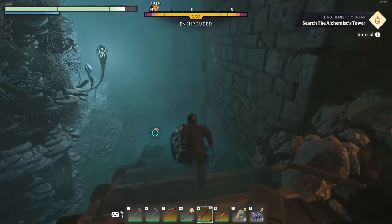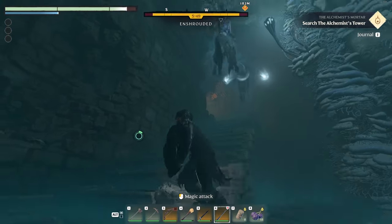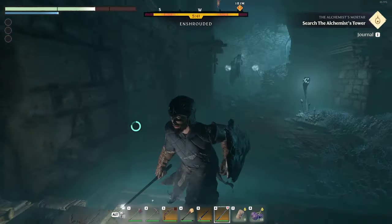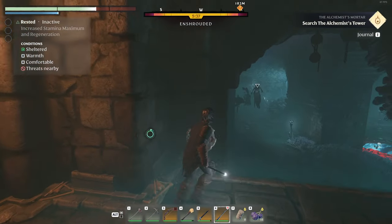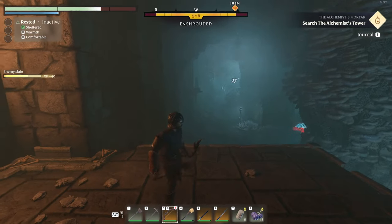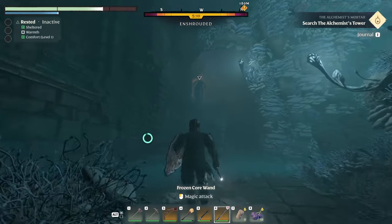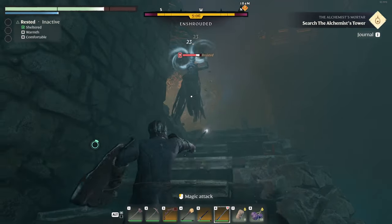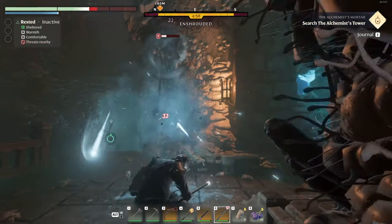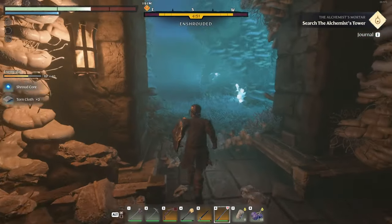We've got to deal with two of these flying guys! Let's get some distance and see if our magic wand works better on them. They're going to tear us apart — I didn't want to aggro two. Such a pain. Let's get them to float this way so I can hide behind the wall. They're out of range — let's try the bow. That guy's down. With just one left, let's see how effective the magic is on him. He's resisting it. And he's down.